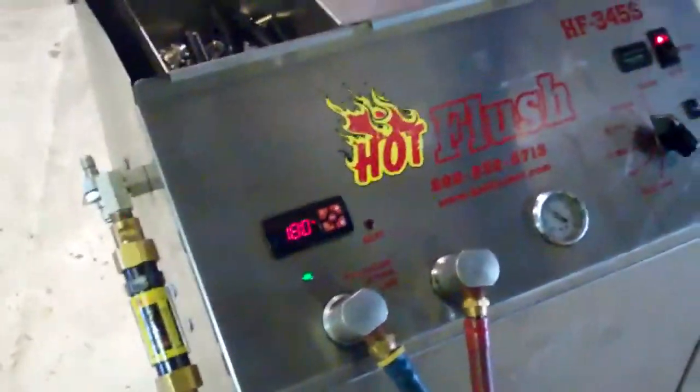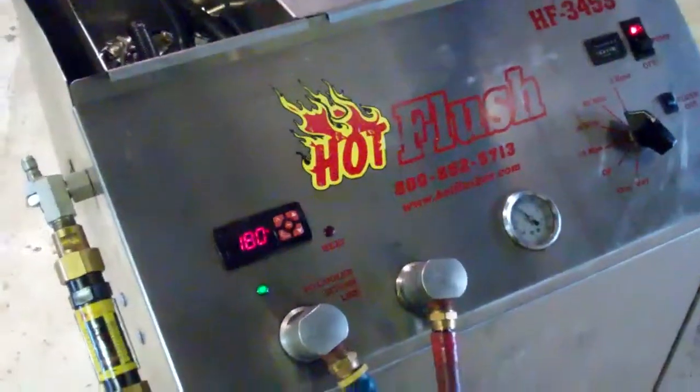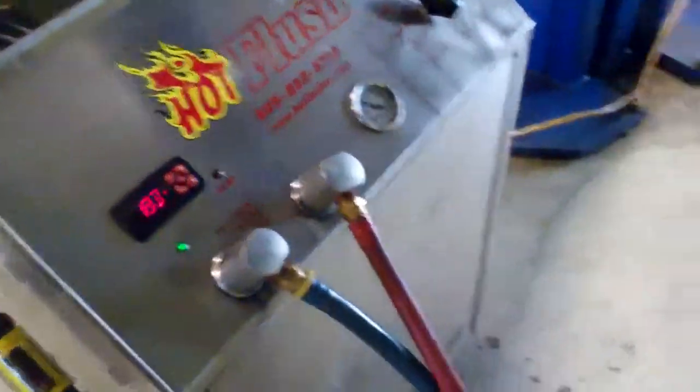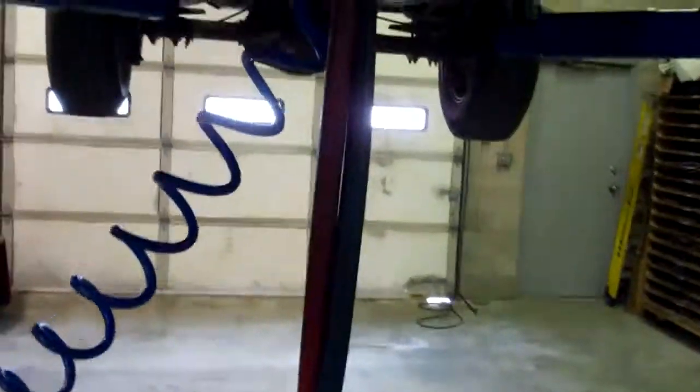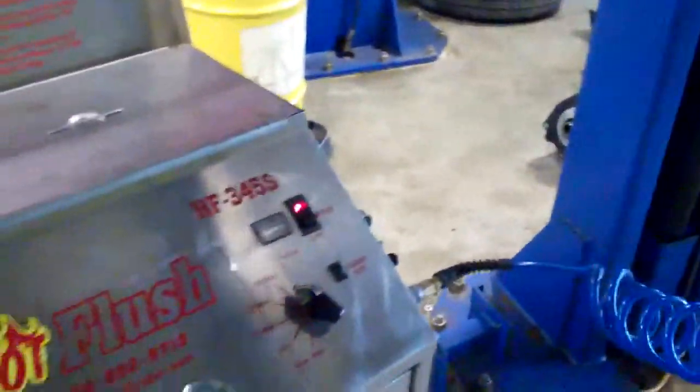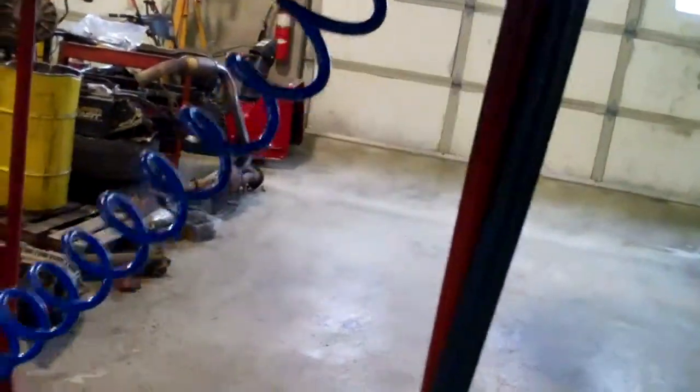This is our hot flush — it's a patented machine that flushes the transmission cooler super clean. This is not your vehicle, but it will be hooked up to it. These red and blue hoses are hooked up to the transmission cooler lines, and this blue hose is a shop air hose. It pumps heated fluid through the transmission cooler for three seconds, then in half a second it blasts shop air backwards. That's the pulsing of the hoses that you see here.